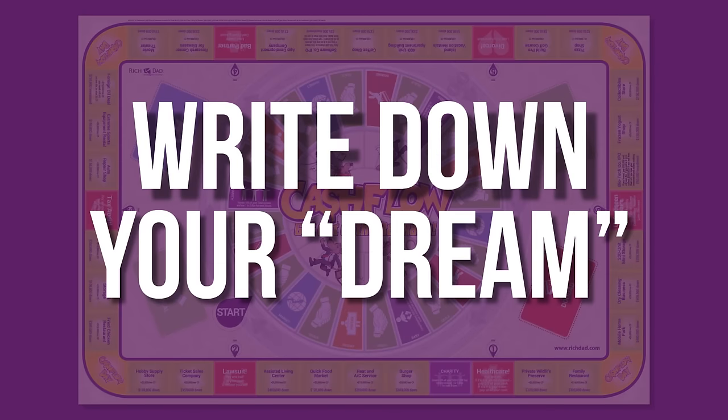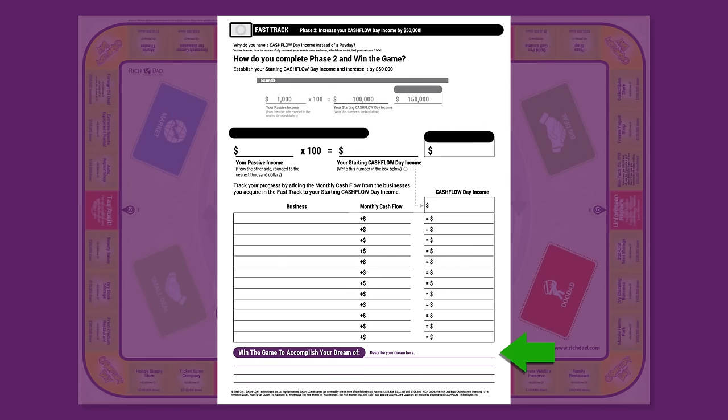Write down your dream. It can be anything you like — get creative. For example, you could write owning the world's largest ostrich. It's your dream; make it what you choose.